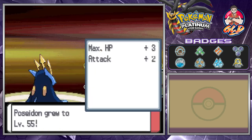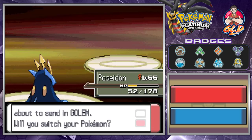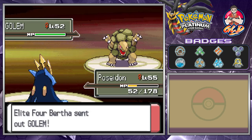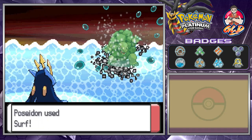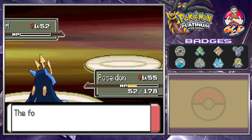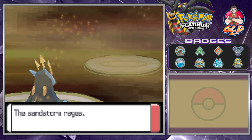Poseidon grows to Level 55! The Sandstorm has raged and here comes Golem — another Pokemon added to our Pokedex. By the end of this whole Elite Four challenge, we should have filled most of the initial Sinnoh Pokedex page, so hopefully I haven't missed out on any Pokemon.